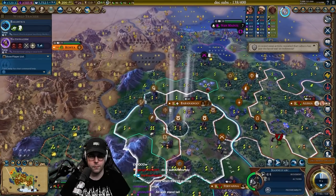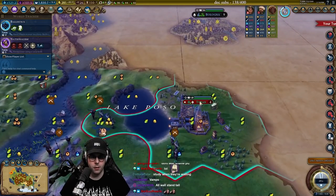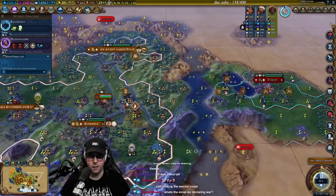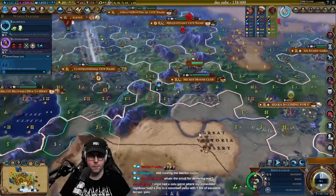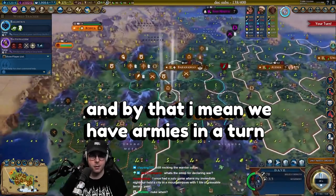Is she building... does she have Steel? No — I thought she had Steel for a second, I was about to cry. Let's grab some more Musketmen Corps. We have Mobilization in basically a turn. We have Grandmaster's Chapel — what do we need for Corps? This will be a Corps — we need two Crossbows.